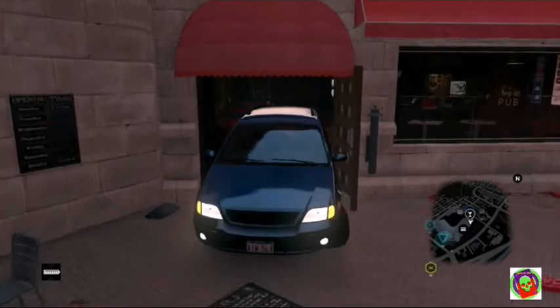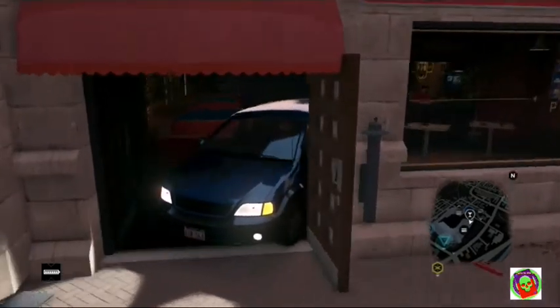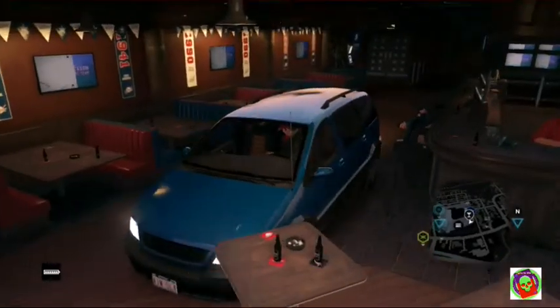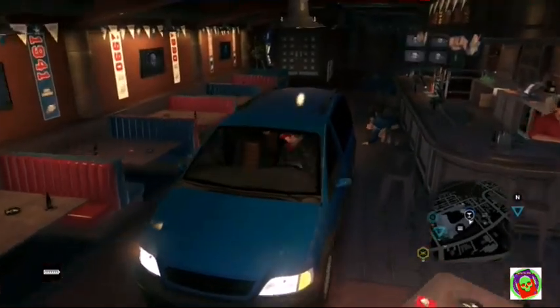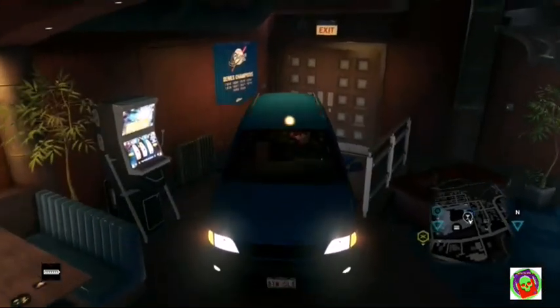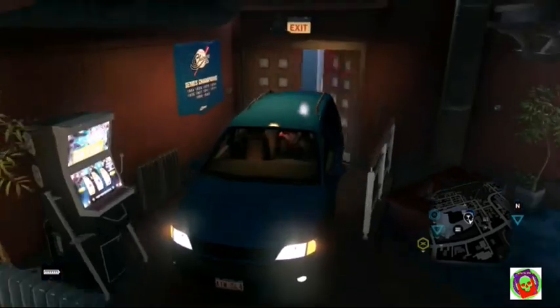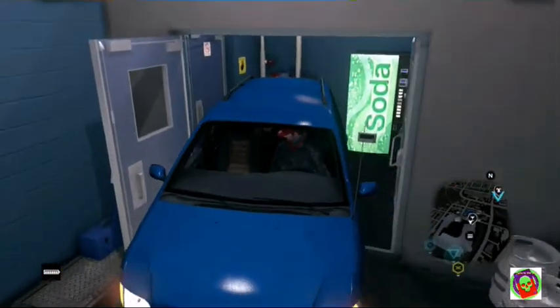What you do is you open that door that certain way. And it's kind of hard to get it in there, as you can see right there. And I'm in here. You kind of have to be touchy through here because of how long the van is. And here we go — now we're in here.